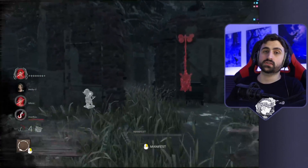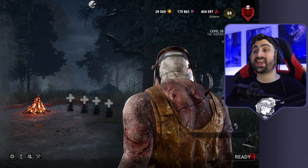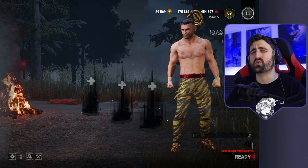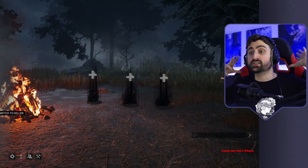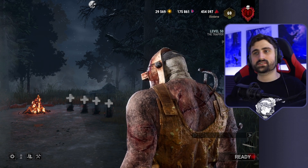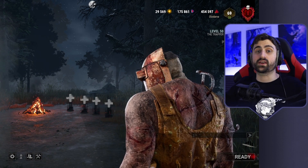And then we get to Blood Points, which is the main currency of the game. The best role to get blood points by far is Survivor — if you play Survivor and have all your friends join you, and all of you use offerings to stack blood points, that is by far the best way. Other than that, it's killer. Killer is the most stable way. And after that, solo Survivor.